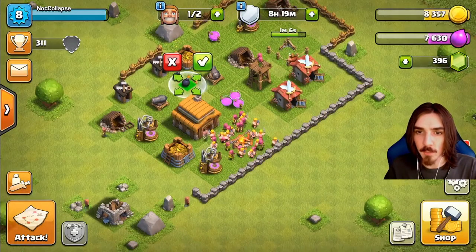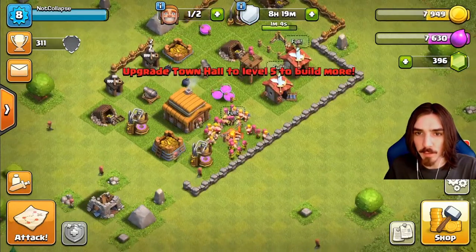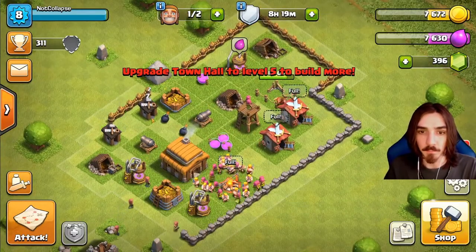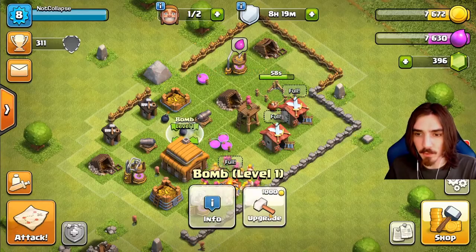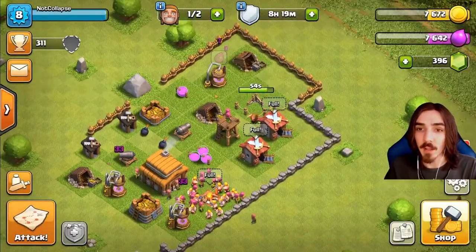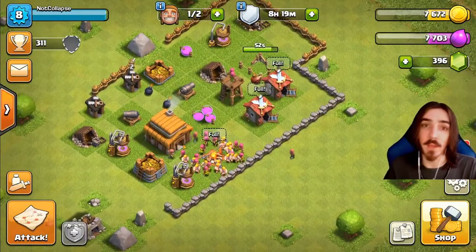We have some new traps now. Traps are hidden objects on your map - they're not hidden to you, they're hidden to the enemy player. At Town Hall 3 we get two bombs. They have to be upgraded as well, so we have a lot of things we got to do today.